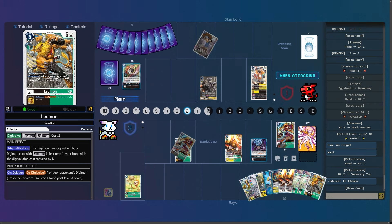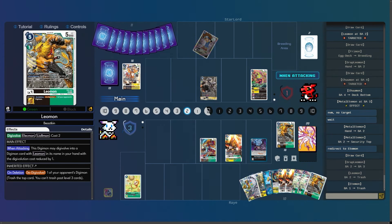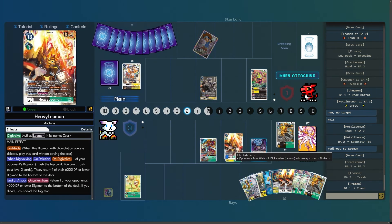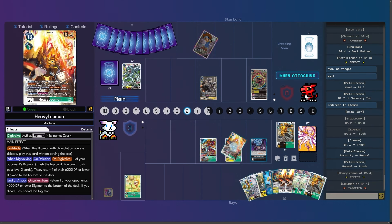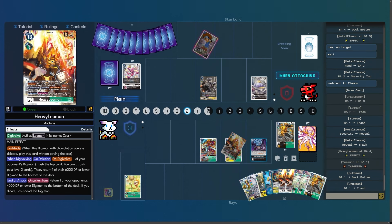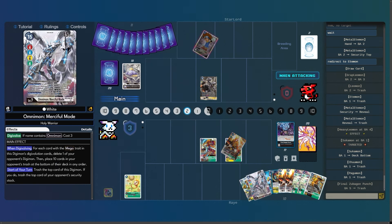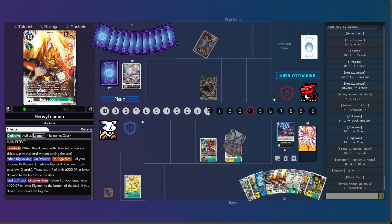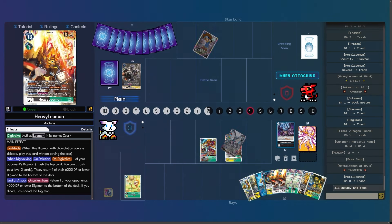He's going to redirect to Etemon, so Grab Leomon will get deleted and I will de-digivolve the level five. That actually works out in my favor — I can attack the Metal Etemon and then bottom deck the Tsukamon. I have the Omnimon here — looks like I'm going to go to Omnimon, leave them at four, delete, and then all Tsukas and all Etemon for sure. The EX5 Metal Etemon is probably the best card in the deck, and it actually looks really badass.